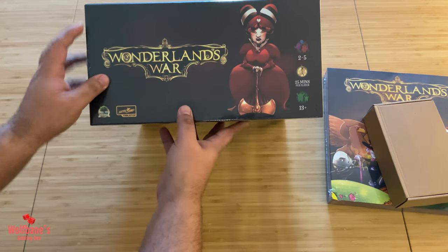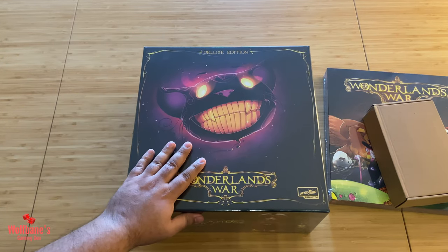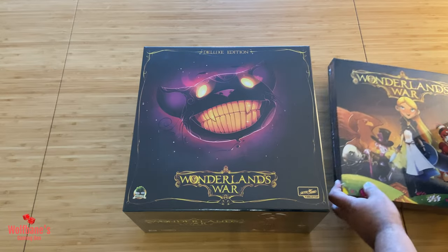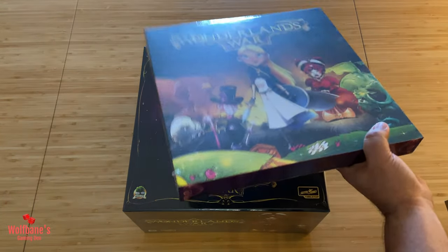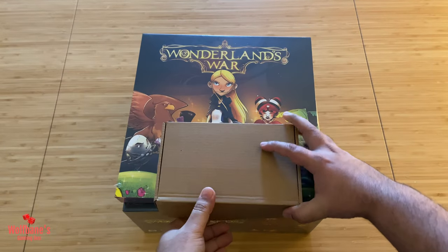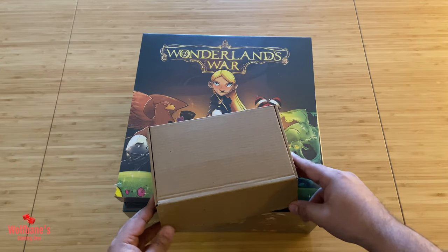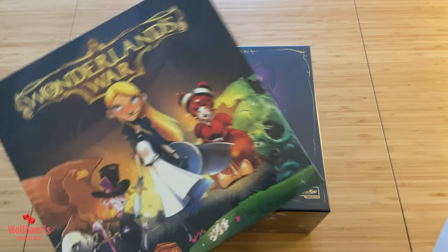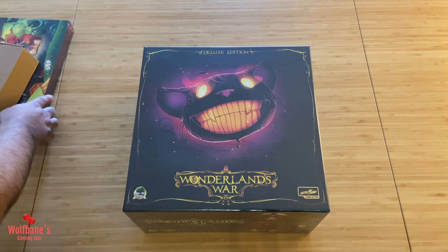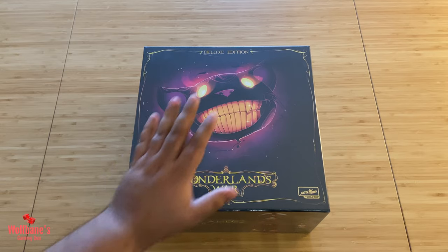One thing that gives away the sheer thickness of this box is that it is heavy, and there's definitely a lot of components inside. Because it is the deluxe Kickstarter version, you also had the option to add on poker chips. Basically, the version I got came with an outside box, and the poker chips came in the delivery as well. For this unboxing, we're going to crack into all of these and see what the different components are, coming back to the poker chip box near the end.